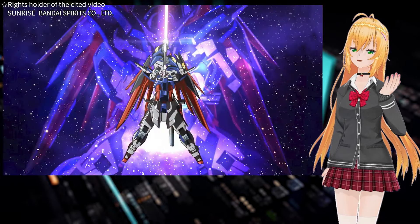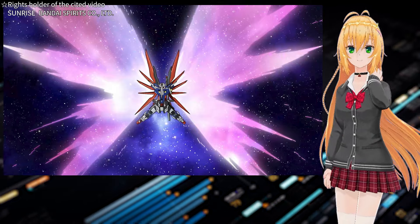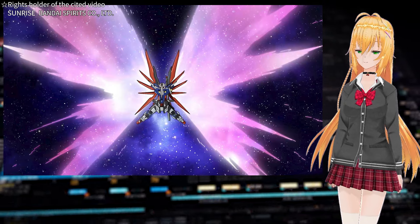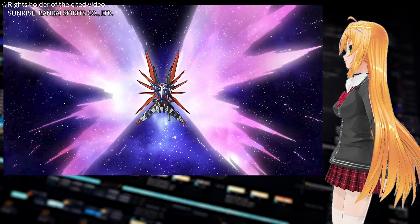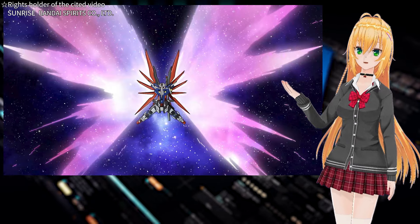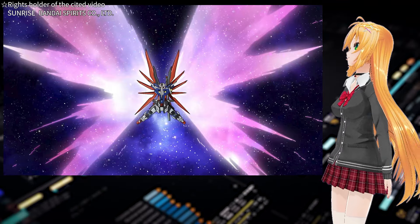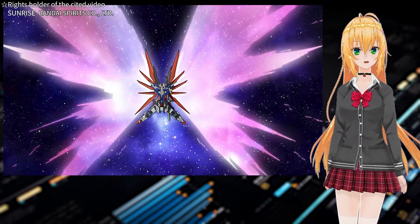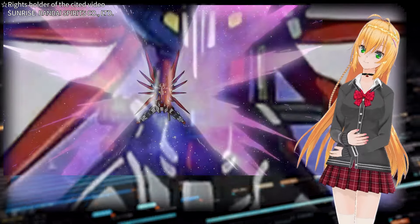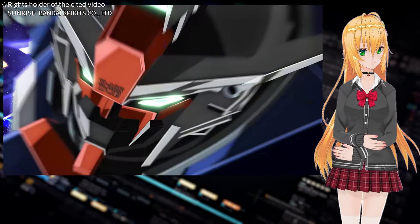The Destiny Gundam activates its wings of light and wields Arandite with both arms. At this point, Shin discards the first railgun — the railgun used in the final battle is a prototype and doesn't have a bullet loading function, so as soon as the barrel is damaged by firing, it is discarded. Although he discards the first railgun, he still has another railgun on his hip. It may seem like Shin is exploding with emotion, but he is calmly securing his combat options.